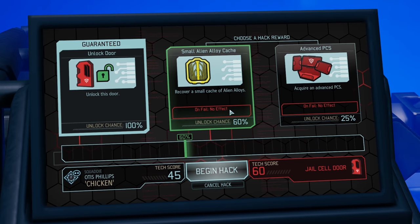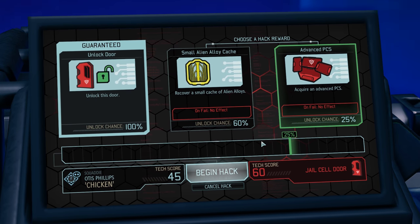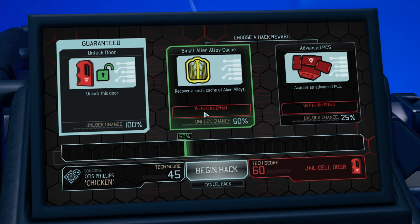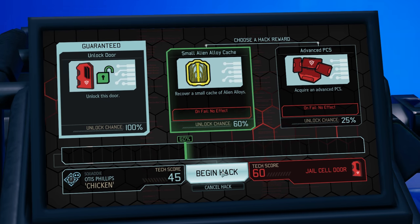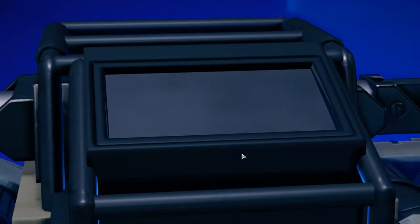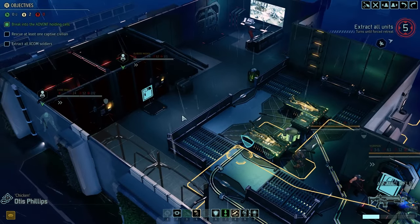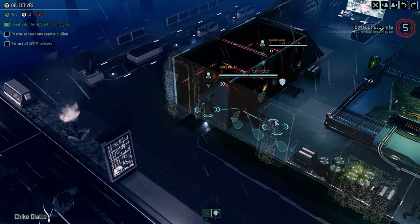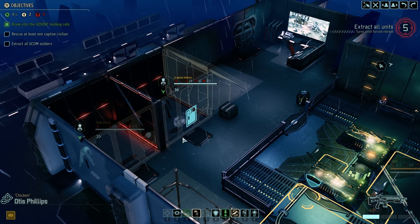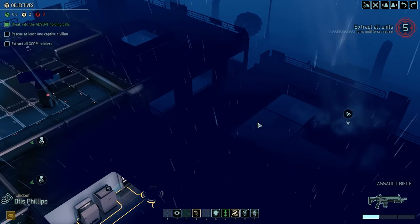Hopefully we find some amazing hacking benefits here. They've changed some of the hack rewards — we can get alloys or an advanced PCS. Small cache of alloys at 60% chance. Gambling odds say we'd likely get this. I can't believe it — I can't. This is why I hate gambling. What if we would have picked the other thing? Could have had an advanced PCS chip. That unlocked both doors — that must be intended.